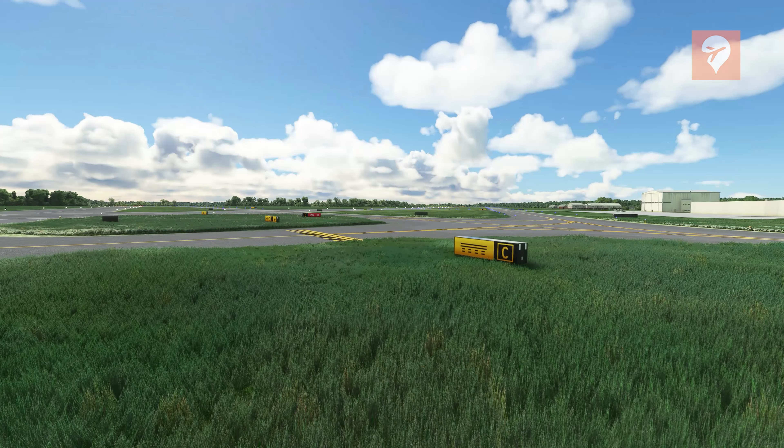The taxiway textures were a nice unexpected feature in this product. It's a small touch — just changing the textures for the lines — but the lines look much better than default, with contrasting black paint intermixing with the yellow. Additionally, these textures show up everywhere, not just in the US.